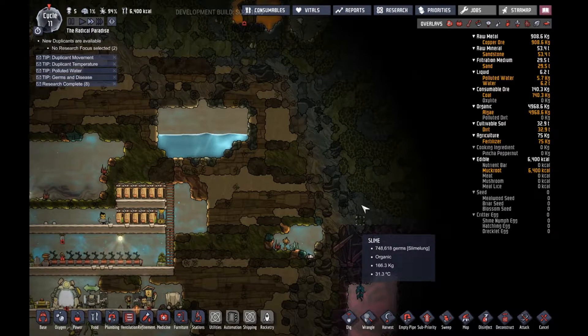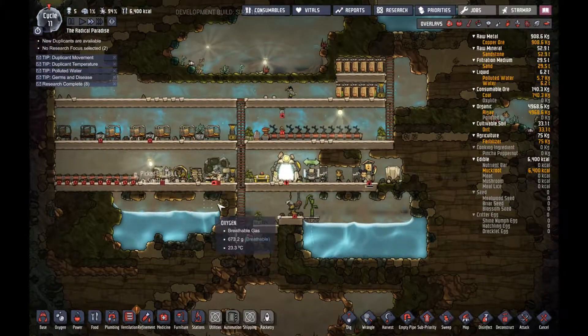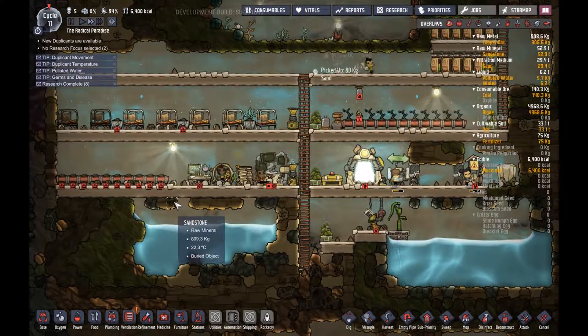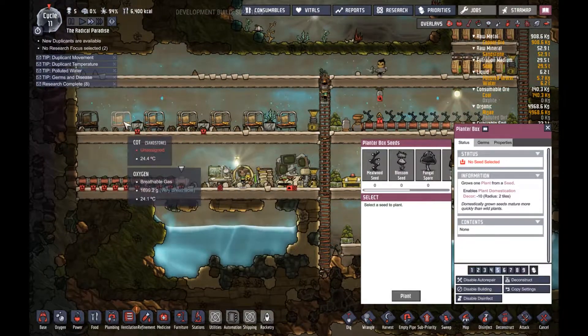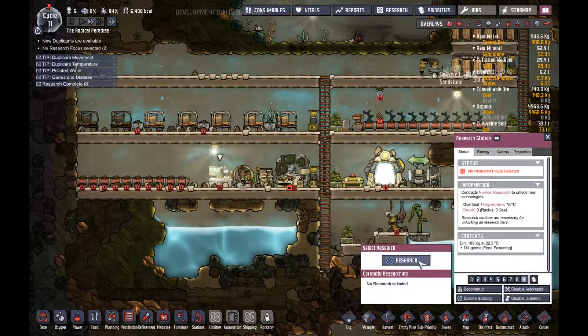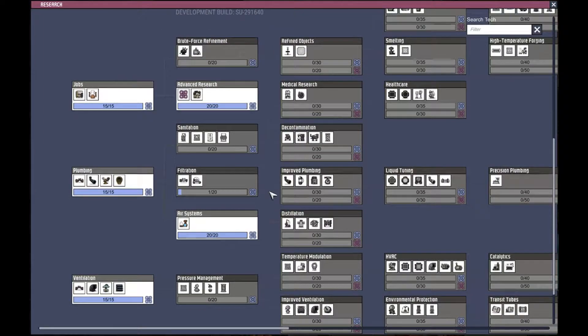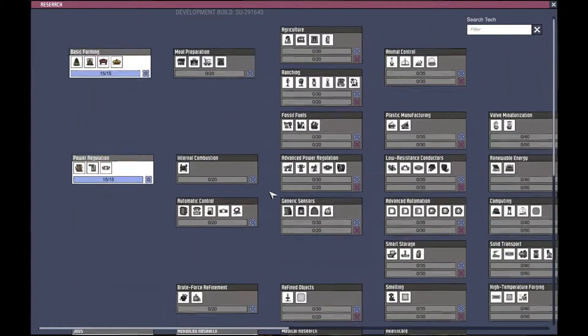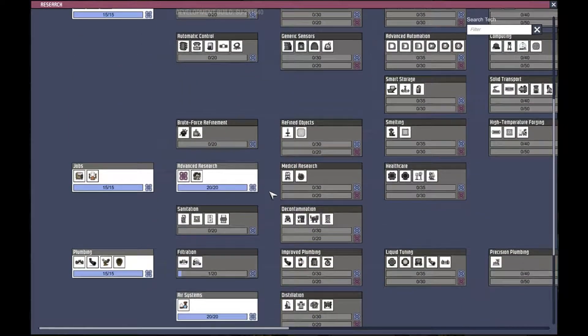Slime has a lot of germs in it but algae doesn't. We need something to purify them — for the slime area — like a suit or something. Research is done! We need to research constantly, but we need something to purify for the slime — like a suit or something.